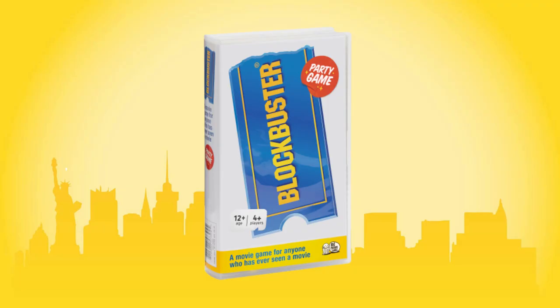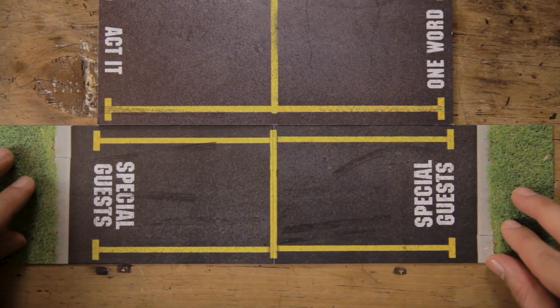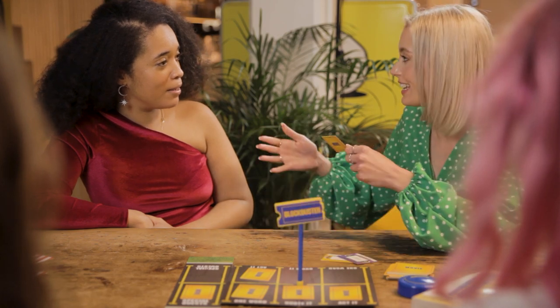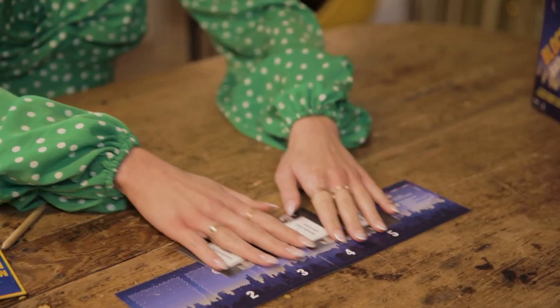Ready for some bonus content? If you own the original Blockbuster game, you can flip the board over for a whole new round. In this round, players must shout out characters from a movie for their teammate to guess. And that's everything you need to know about Blockbuster and Chill, our two-player movie party game.